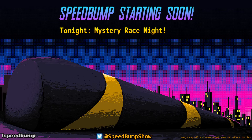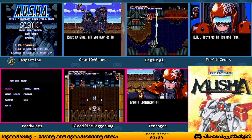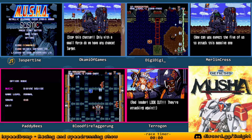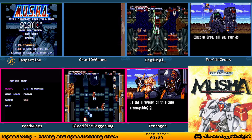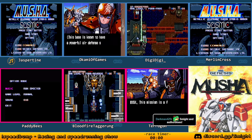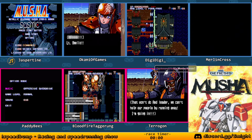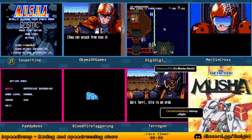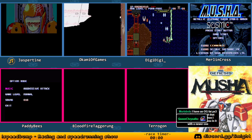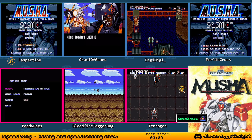Hey everybody, welcome to Speed Bump. It's Musha - Metallic Uniframe Super Hybrid Armor. We have seven players for Musha on the Genesis shmup score attack, 30 minutes on the board ready to go. Defensive Overdrive - I'm going to give them the start to kick us off, and we're giving them 30 minutes on the clock.